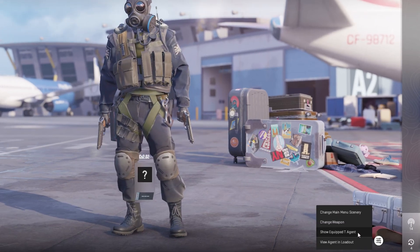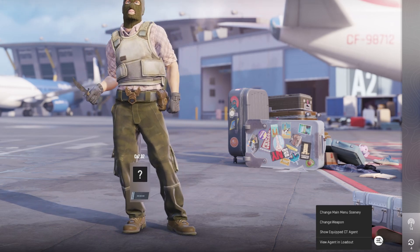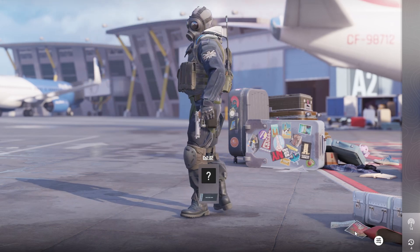Next, select Show Equipped T-Agent. However, if you've got the T-Agent equipped already, opt for Show Equipped CT-Agent instead.